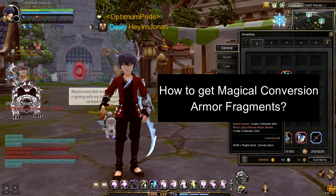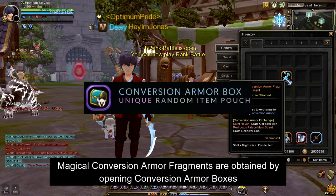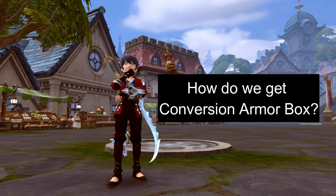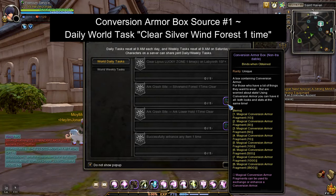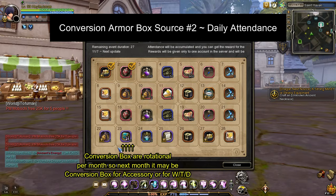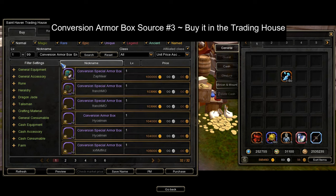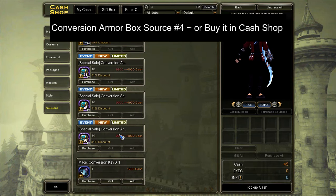So how do we get Magical Armor Fragments? Magical Armor Fragments are obtained from opening Conversion Armor Boxes. The first source of Conversion Armor Box is by doing the World Daily Task: Clear Silver Wind Forest one time. The second source is from the Daily Attendance Event. The third source is by buying it from the Trading House. And the last source is by buying it from the Cash Shop.